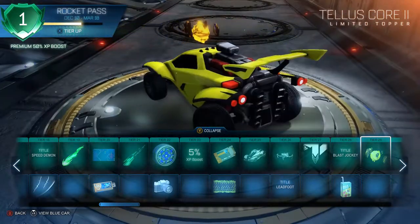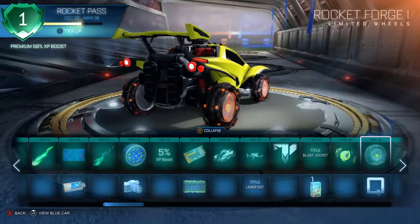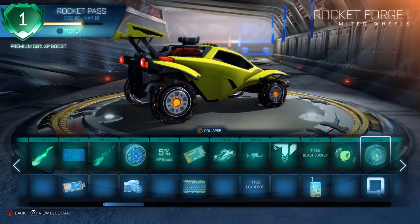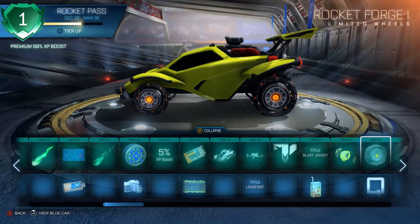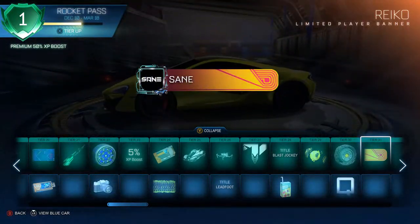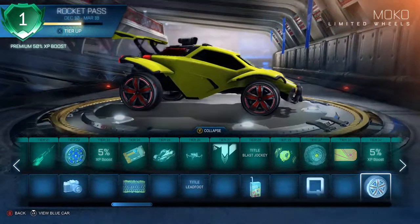We got Blast Jockey and Juice Box items. The Juice Box one looks pretty dope — I prefer it over the drone topper. Then Rocket Forge rims — a lot of different kinds of rims this time. I don't like most of them, except the first one, the Raiko, which is clean.